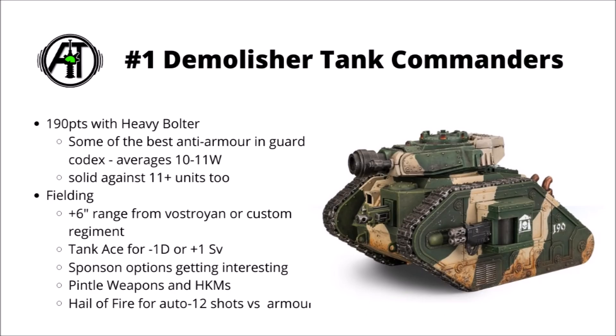First up we have the standard powerhouse that is the Lehman Russ Demolisher Tank Commander. They have taken a slight relative points hike in 9th edition, but this doesn't stop them from being pretty much the most cost-effective anti-tank firepower in the entire Guard Codex. I would consider the default option just a barebones Tank Commander with a Demolisher Cannon and a Heavy Bolter or Las Cannon, which will set you back just around about 190 points.